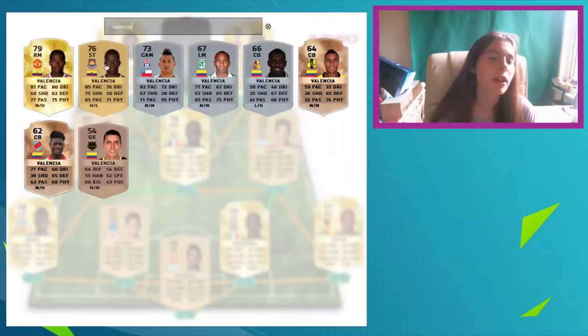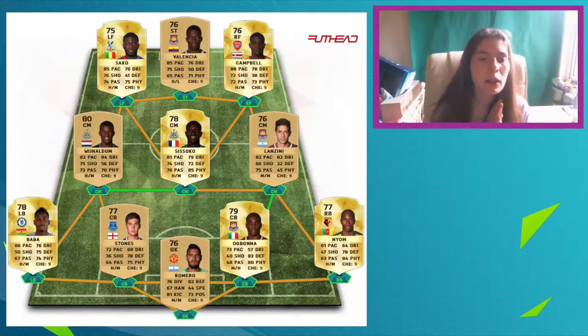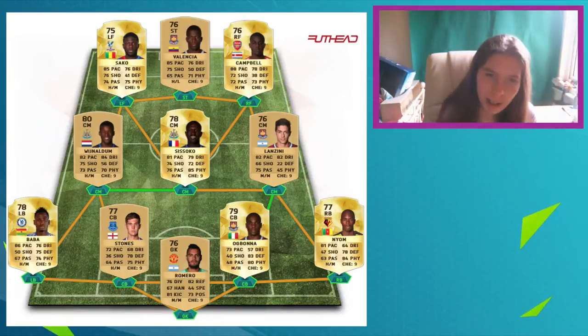Our striker is going to be Valencia, upgraded to non-rare. Last year he was upgraded to a rare gold and now he's a non-rare gold. This guy has always been an overpowered striker — 85 pace, 76 dribbling, and 75 shooting, which is not bad for a non-rare gold. So that is my cheap BPL squad — this one looks cheap enough, hopefully affordable for FIFA 16.